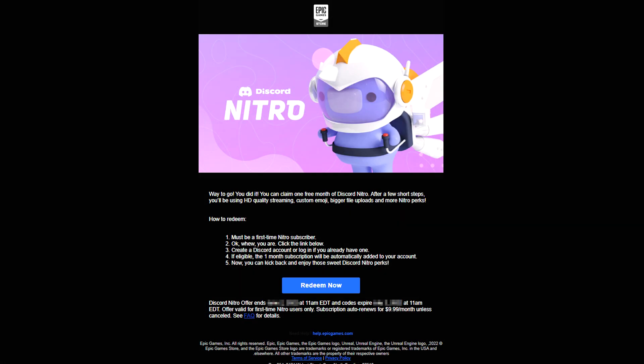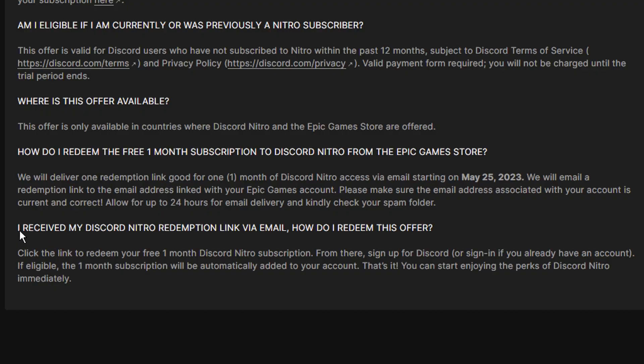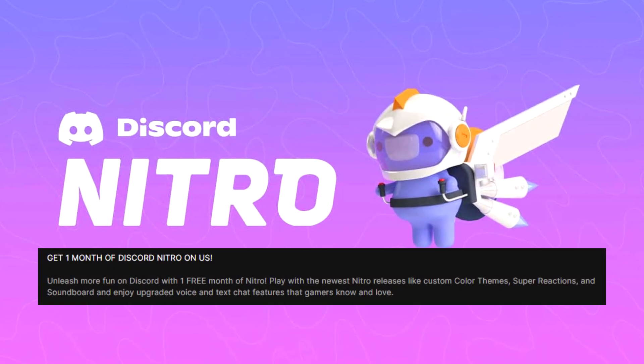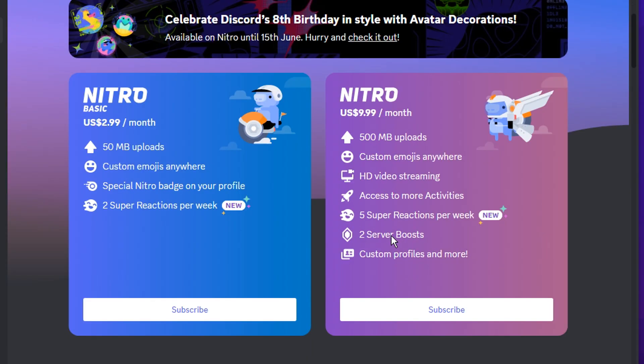But guys, like I mentioned, if you are eligible, you will literally receive an email which is a link to Discord Nitro for free on your Epic Games email — which I literally showcased right there how to actually access. And it says that once you have received your redemption link, if you click the link to redeem your one free month of Nitro and sign up to Discord if you haven't already, the one month subscription will be automatically added to your account. From there, if you go over to the Nitro section within Discord, you will actually have it for one entire month.